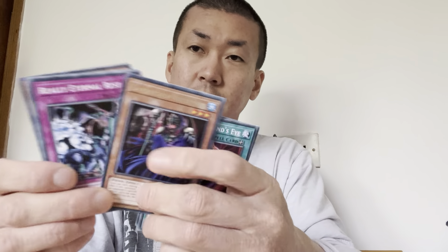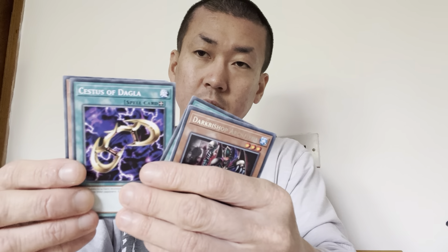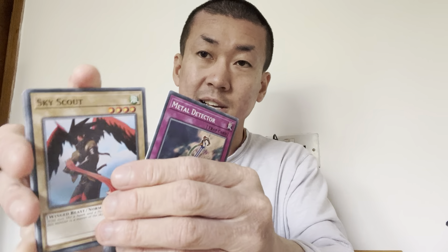It's kind of spoiled behind so you can tell which quarter century card it is. I'll show you the holo anyway because some of you might not know what it looks like. You've got Obelisk the Tormentor, Slifer the Sky Dragon, Winged Dragon of Ra, Blue Eyes White Dragon, Dark Magician, and Red Eyes Black Dragon. Here's the quarter century Slifer the Sky Dragon - look at that. That's what the holo looks like.